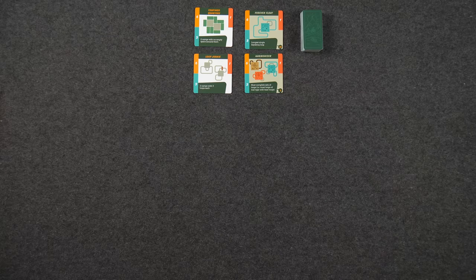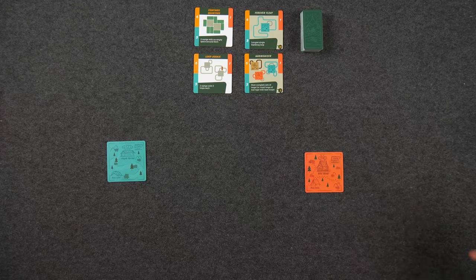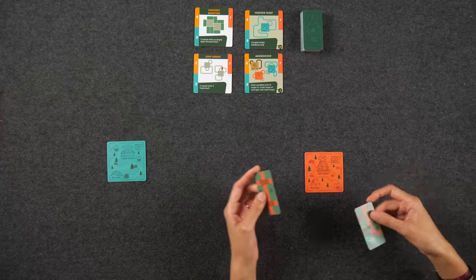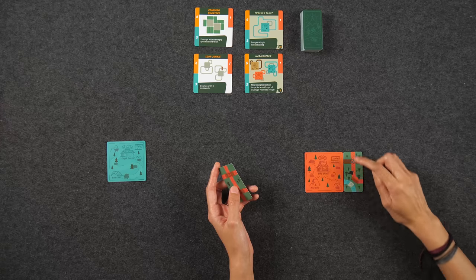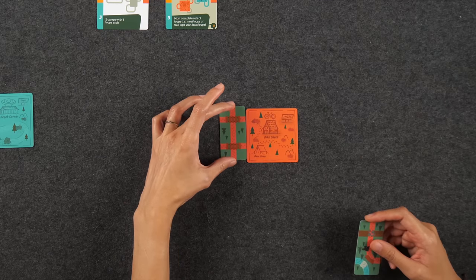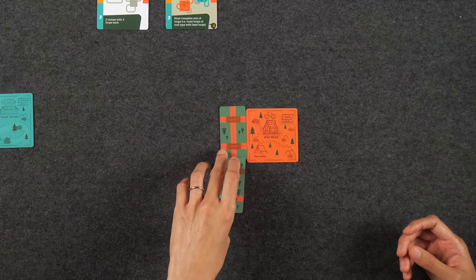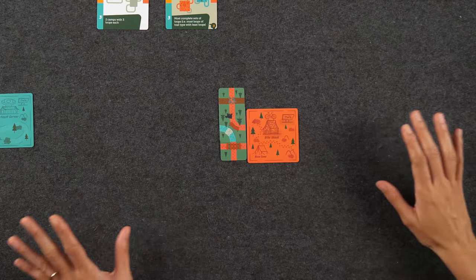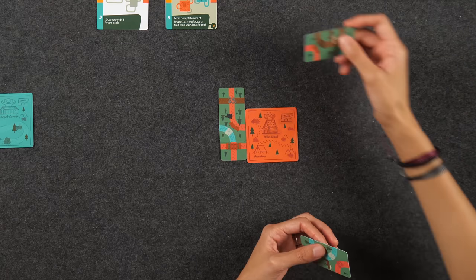Before adding trail cards to our trail, at the start of each round we're also selecting one of our three camps to add. At the start of the game, we're just choosing one to start off our entire map. Each time you draft a pair of trail cards, you're adding them to your map. For placement, they must be placed orthogonally adjacent to one that's already on your map. You do not have to match like-type trails with the like-type camp, but it is in your best interest to do so. Diagonals don't count — they must be orthogonally adjacent.